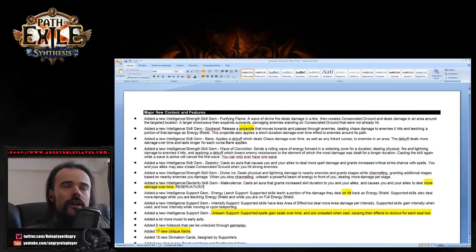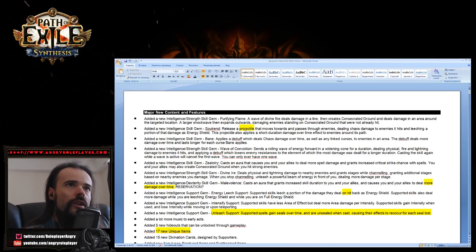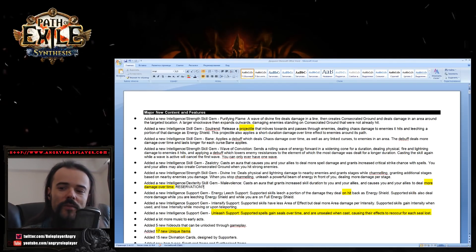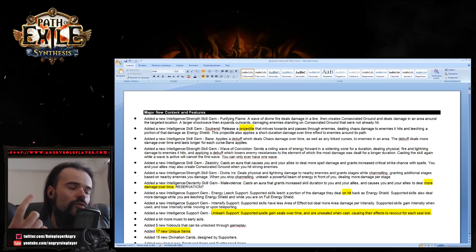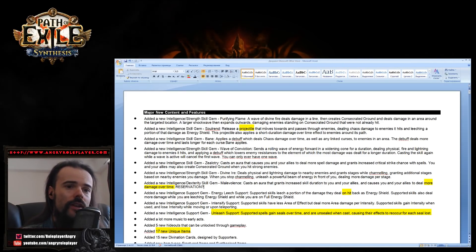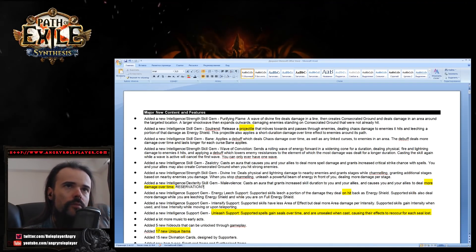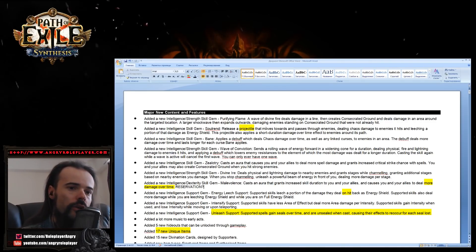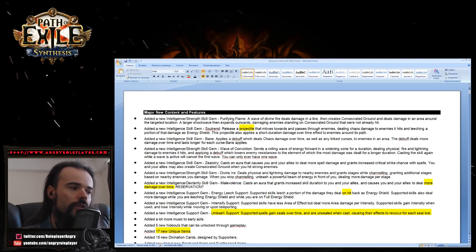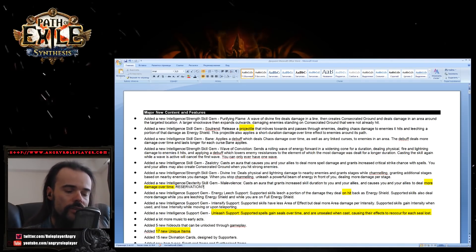From the very beginning, we have new skills. Soul Rend releases a projectile that moves toward and passes through enemies. The biggest question for me right now is whether there's just one projectile like Essence Drain, or multiple projectiles like we saw in the skill presentation video. Essence Drain's annoyance is that you shoot just one projectile — it's slow and hard to hit.